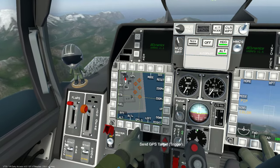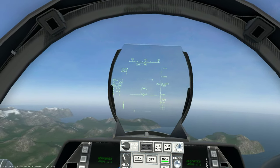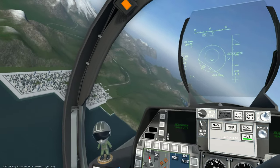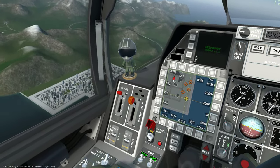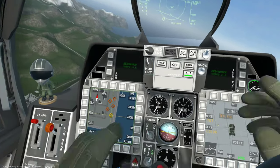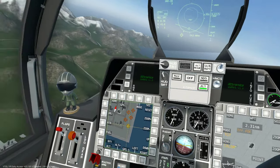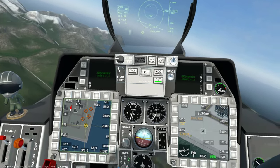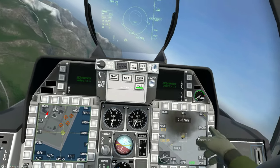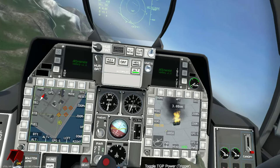So that's GPS send, GPS acquire - it's not using the laser right now. Let's go into the GBU-39s - these are glide bombs. Pickle the bomb and it should follow the GPS track all the way out to the target. Let's do altitude hold so now we're completely hands off - it should follow the GPS signal all the way to that target. Boom - look at that, you can see it on screen! GPS send, GPS acquire for the next one.